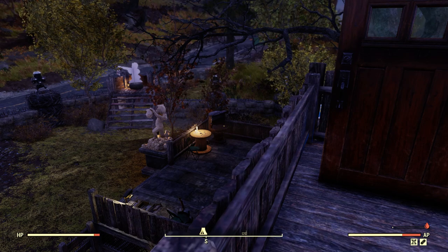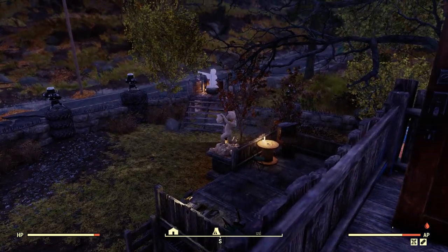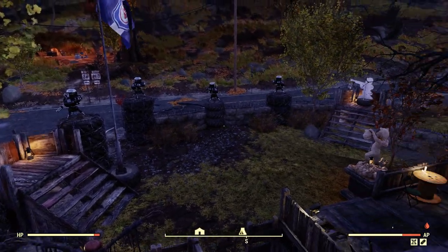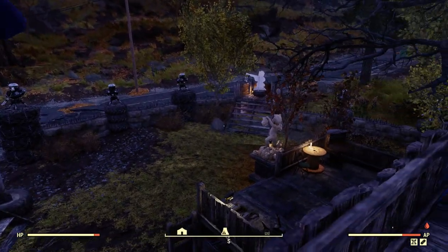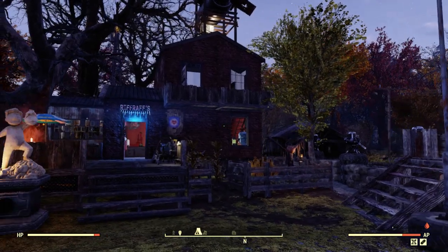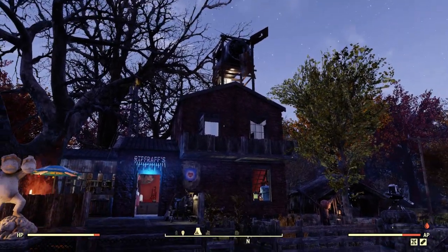That's pretty much it, and like I said I think this camp is probably going to get displaced once Wastelanders comes out, so I wanted to get it on video before it was gone. I really liked the way it came out — I thought it was a pretty cool little camp. I like these walls; it's the first time I've tried making walls like this and I really like the way it worked out. Anyways, I hope you liked it — if you did, maybe give me a thumbs up and a like. Comment — I'd love to hear from you guys, I do read them. This is Riff Raff out, and I will see you in the next one.